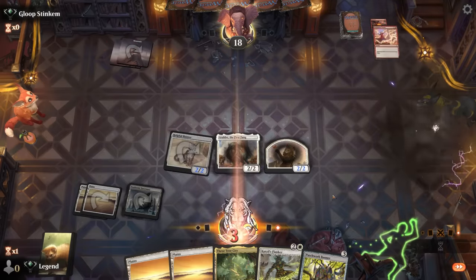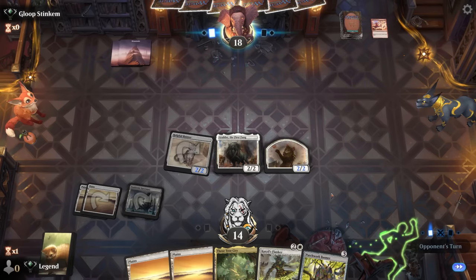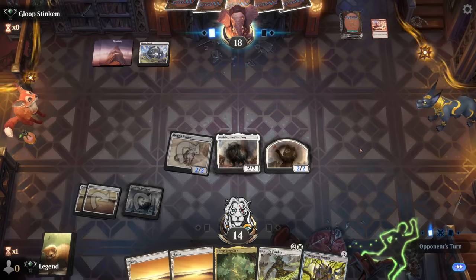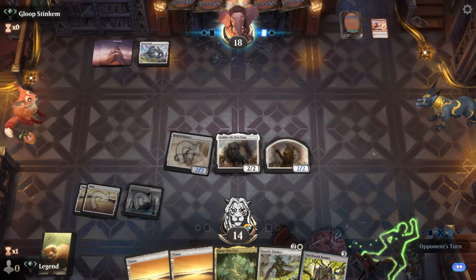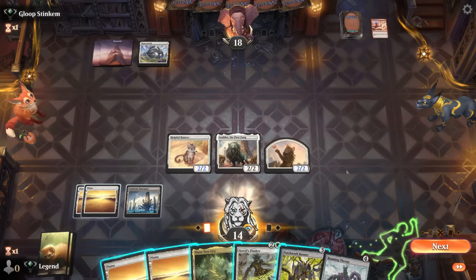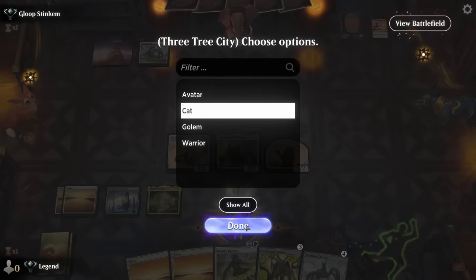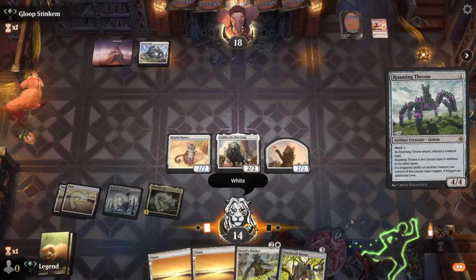We'll see if this is a race we can win, or if the opponent has additional board wipes in addition to burn spells. They are playing white so Boros Charm could be in there. This version of red aggro is a lot different from the pump-spell variant we've gotten used to, and Roaming Throne was an amazing draw.